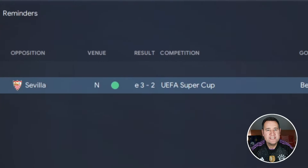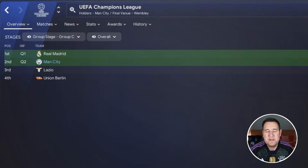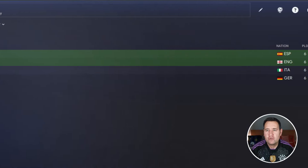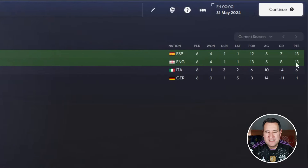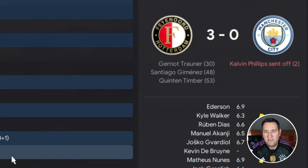We beat Sevilla in the Super Cup 3-2 in extra time. Onto the Champions League, where we finished second in our group with Real Madrid, Lazio, and Union Berlin. We won four, drew one, lost one — the loss was against Real Madrid 3-0. We finished on 13 points, same as Real Madrid. In the knockouts we beat Inter comfortably, but in the quarter-final we got knocked out against Fiorentina — we beat them 3-2 at home, but lost the away leg 3-0.